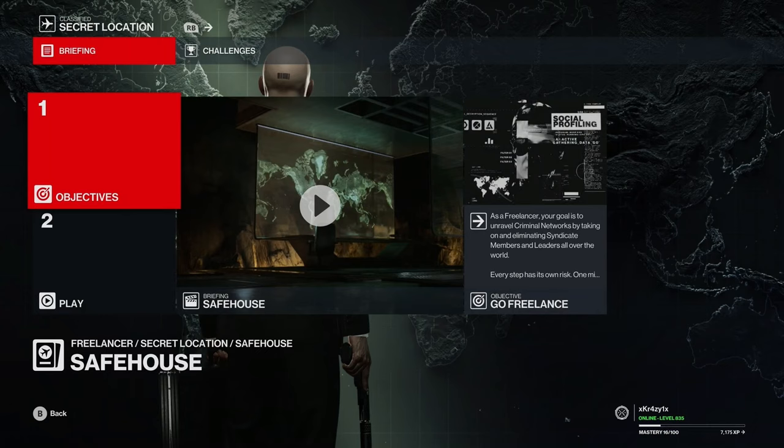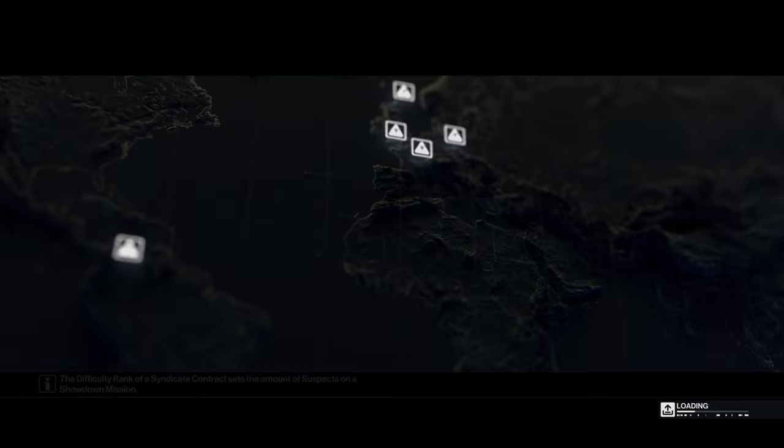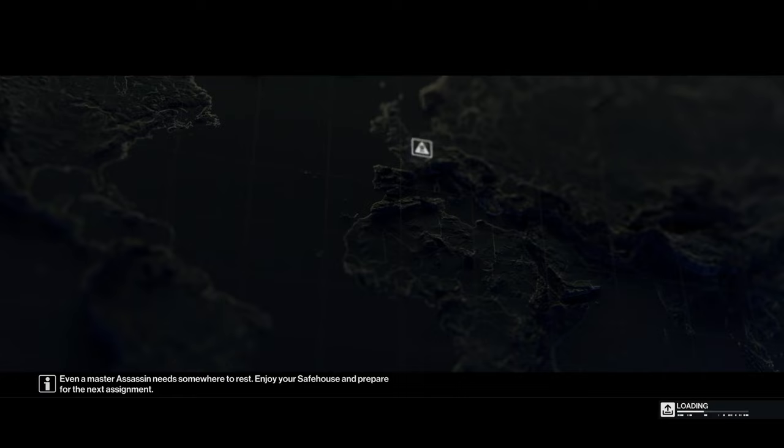You're basically going to go to your safe house. You need to be Mastery Level 16. There are 100 Mastery Levels in Freelancer, and you need Level 16 to unlock the Vault. The Vault has a computer or laptop in it that allows you to check the stock market.